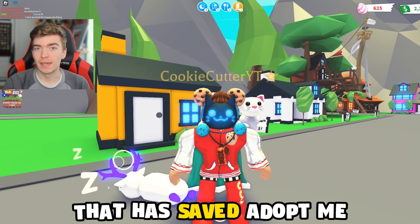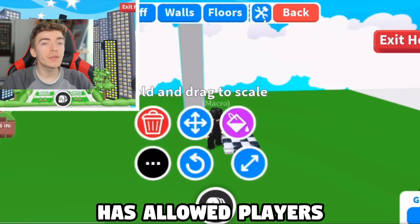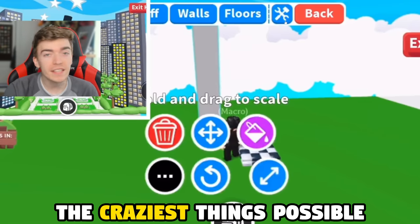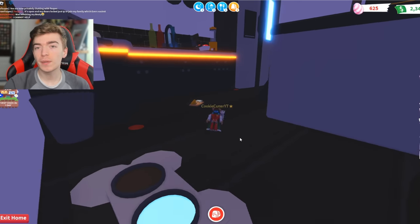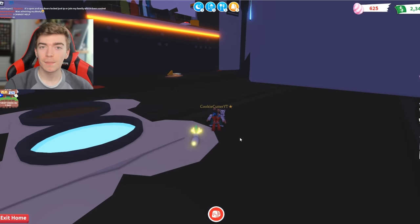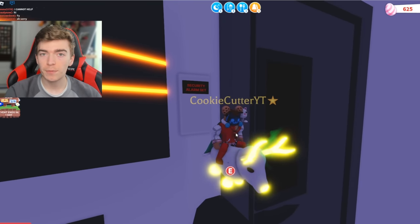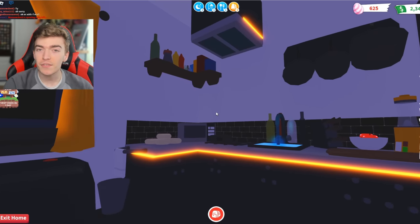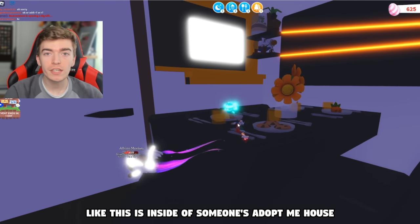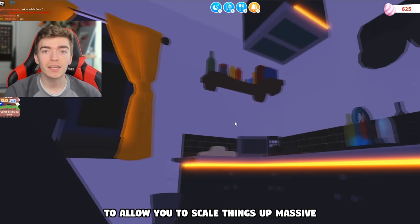This is the update that has saved Adopt Me, and it all lies inside of this house. This is a brand new editing tool added into Adopt Me recently, and this editing tool has allowed players to build some of the craziest things possible. For example, inside of this player's house is a giant map which wouldn't have been possible without this building update. I recently played hide and seek in this giant Adopt Me map, and the winner got a free ride potion. The fact that you can create a map like this pretty easily is kind of insane — this is inside of someone's Adopt Me house, and it uses all of the new build features to allow you to scale things up massive.